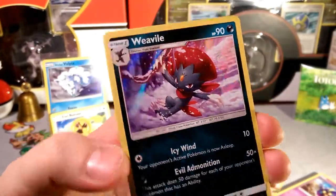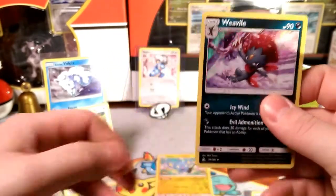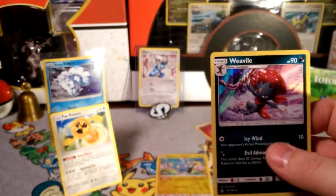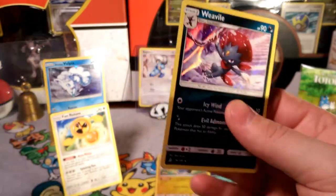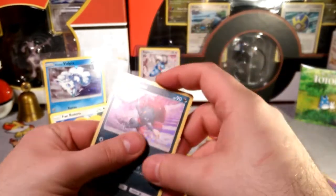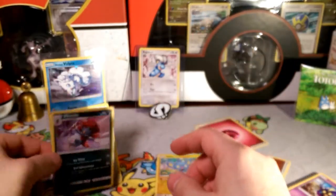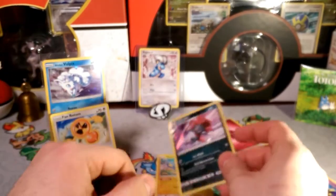Look at that — a Weavile! This guy just did great in Europe, so that's a pretty nice pull, pretty competitive pull. I think it's my second one so I can finally put him in a deck. I actually wanted to try him out with Glaceon, so we'll see if that comes to fruition.